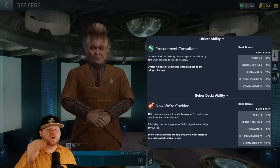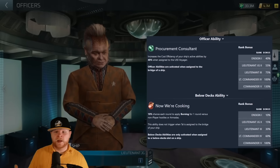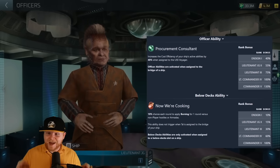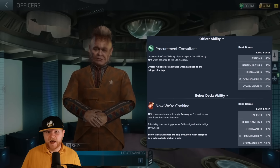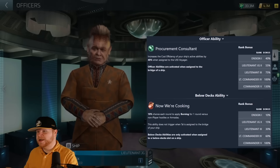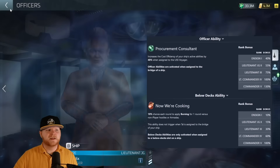I want to reiterate what came out in the notes for this month: the below deck ability does not work with Tuvok. It is below deck burning, meaning this can be very valuable for a Tribune or an Auger and honestly a couple of different ships in the game, but it does not work with Tuvok. So if you were hoping to have Tuvok at the top of your ship and not use that officer slot for burning so you could use it for something else, sadly that's not going to work that way.